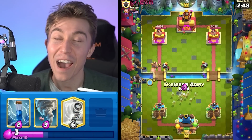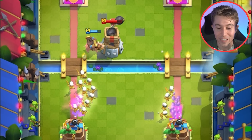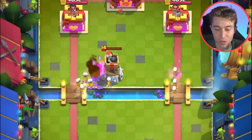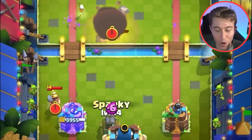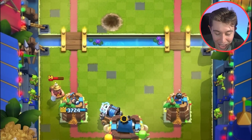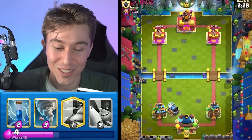I'm going to go for a hog rider here and I have to split my skeleton army, otherwise I'm going to lose a lot of damage to wall breakers. We're probably playing against a magic archer wall breakers with Valkyrie deck — that's usually what we see with this type of card combination. Unfortunately, he doesn't drop his miner in a spot where I could activate king tower.